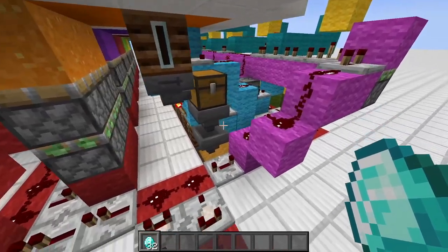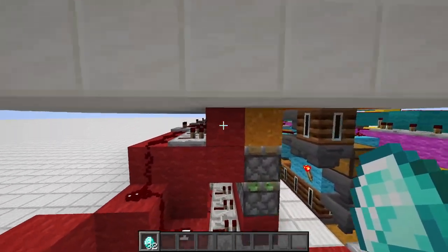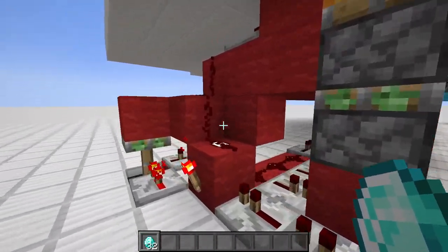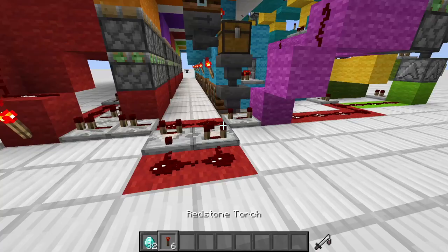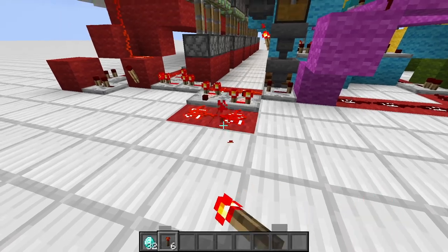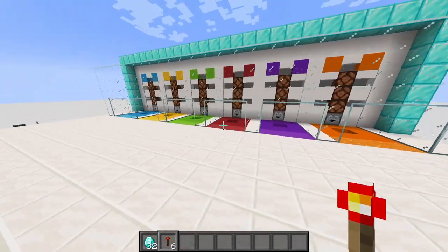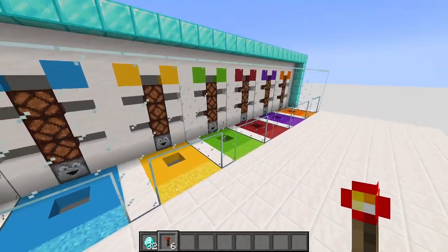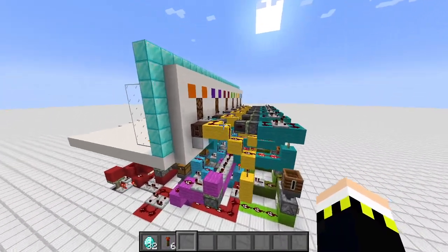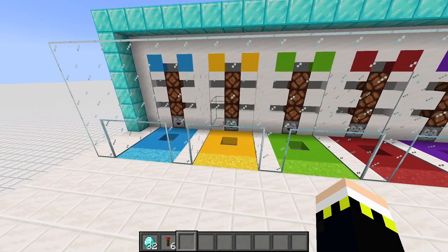We can also review the section with the double piston extenders — that's the most basic redstone contraption in this whole build. We have simple double piston extenders with sand on top. We just retract them and the sand descends back down again. I wanted to design it very space efficient and also modular, so you can make out of the six-cell mechanism a 12-cell mechanism, or only a one-cell or two-cell mechanism. It's completely customizable.